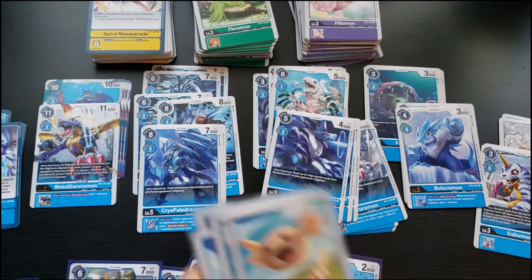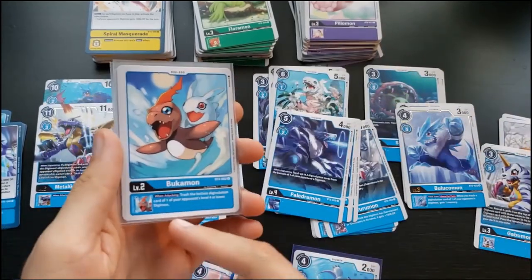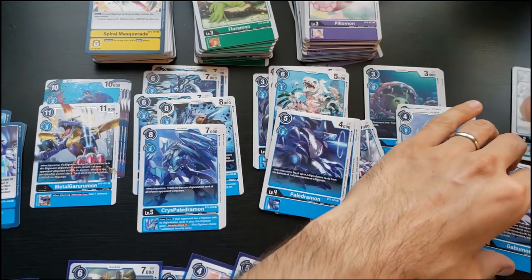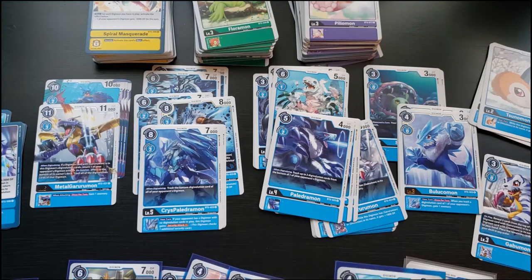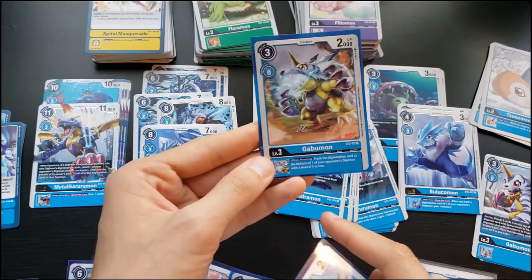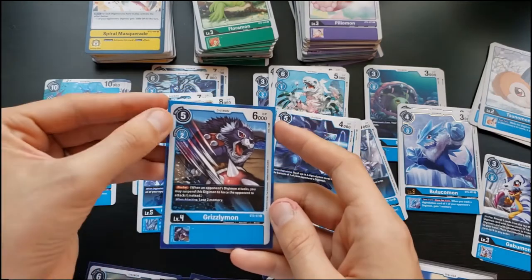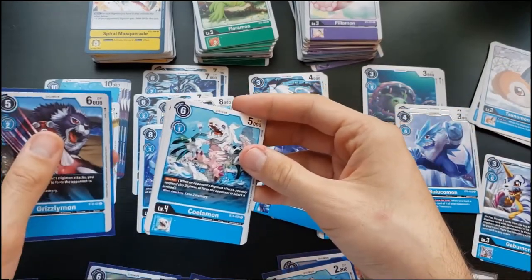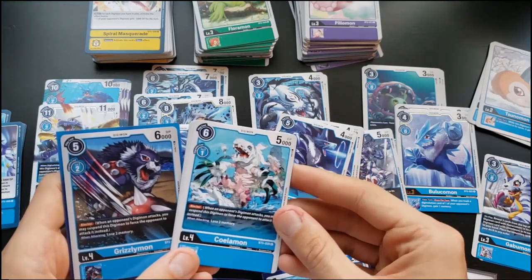I've started a blue deck. Upamon gives you card draw if they have something with no digivolution cards. Bukemon: when attacking, trash the bottom digivolution. I'd use those for that route but not Sunumon since it only boosts Omnimon/Garurumon. There's also a Grizzlymon blocker — two evolve for two, Blocker — and a Kolomon which evolves for one and is weaker, but memory is your resource. Evolve to Rookie for free, then evolve this for one, and you have a Blocker that can kill the average Rookie.